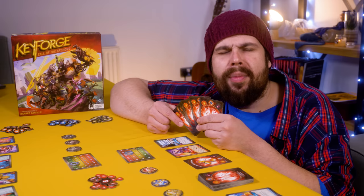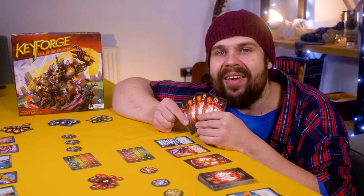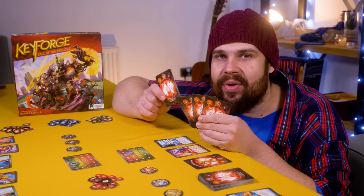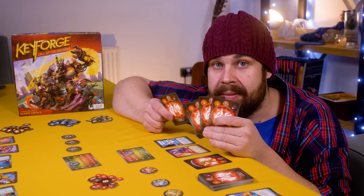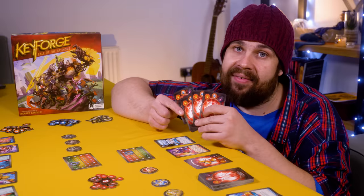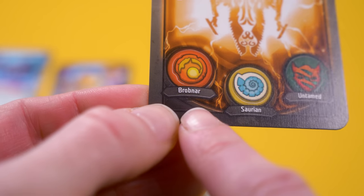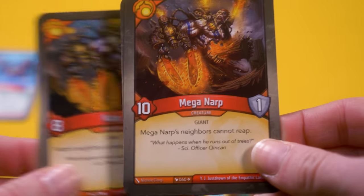And that's where things get very clever. Remember lands, mana, casting costs? Well, forget about all of that, because in Keyforge you can play any card that you like, and as many of them as you want, as long as they belong to the active house. Let's say that it's my turn and I've chosen House Brobnar. I could play my Narp, my other Narp, and my Mega Narp.